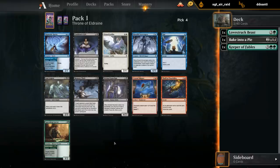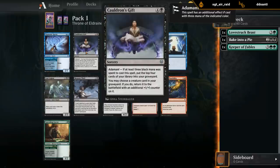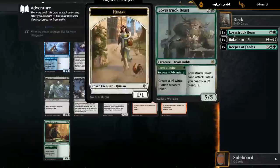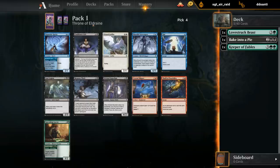Green-black seems relatively open, though so is blue with another Hypnotic Sprite showing up fourth pick. We've got a Cauldron's Gift which can basically reanimate a creature from our graveyard - okay if we have nice creatures to get back, and Lovestruck Beast plus Keeper of Fables are two pretty decent ones. The Wicked Guardian is a nice pickup since we have some high-toughness creatures. Memory Theft would be a great sideboard card. I also have a good incentive to stay black for food synergies, so let's take the Cauldron's Gift.